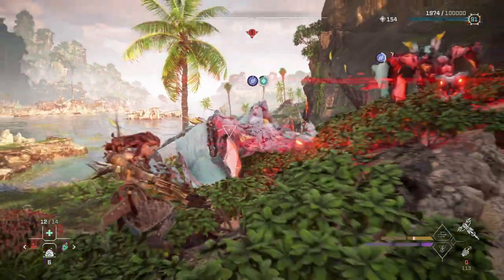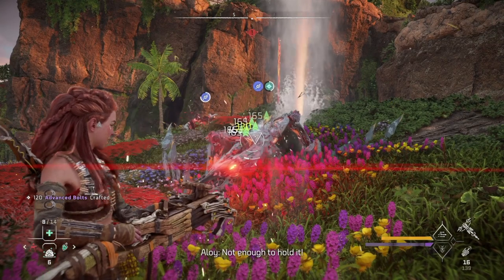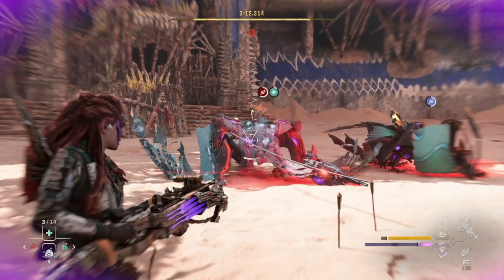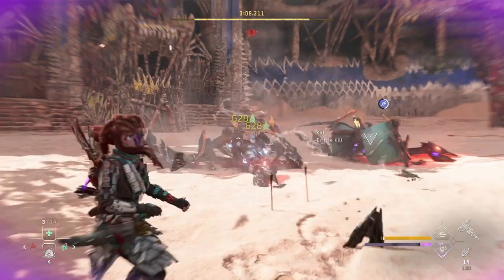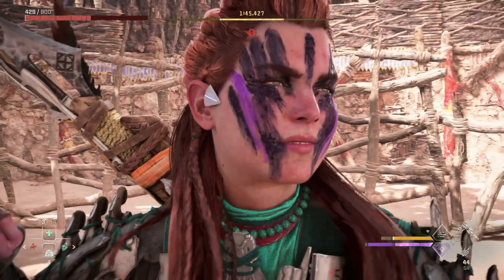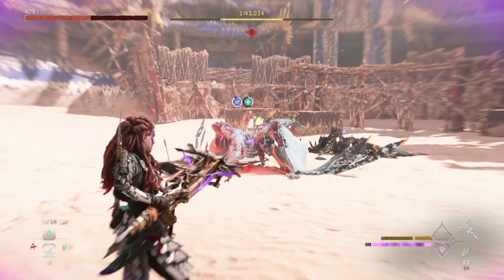Once we've got the machine tied down and frozen, we can focus on step three: inflicting maximum damage. My weapon of choice is the blast forge bolt blaster along with the sustained burst weapon technique. I have my bolt blaster loaded up with impact damage coils, which will get a buff from the elemental freeze status, and close range damage coils. I'll also be triggering my valor surge, Ranged Master. I find that with this combination, even on ultra hard, I can take out non-apex and apex variant Water Wings in just one round.